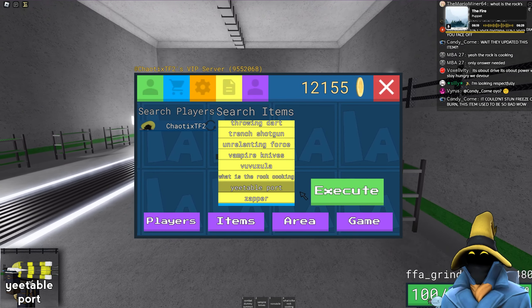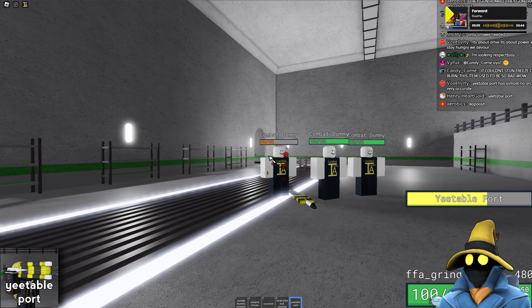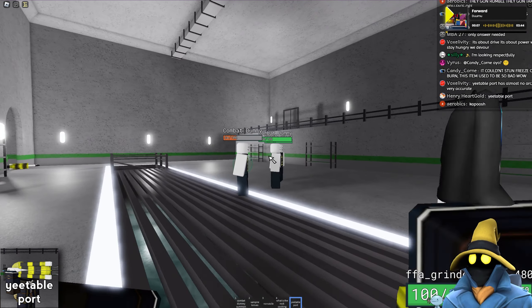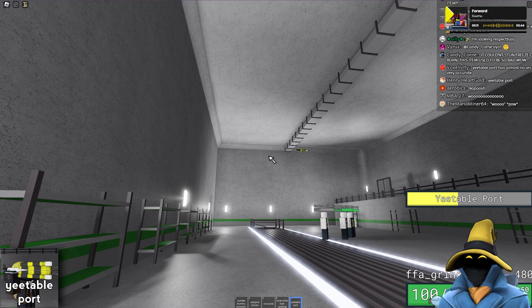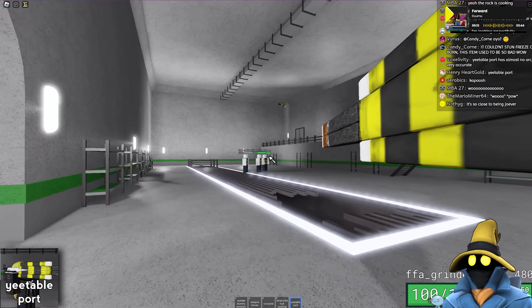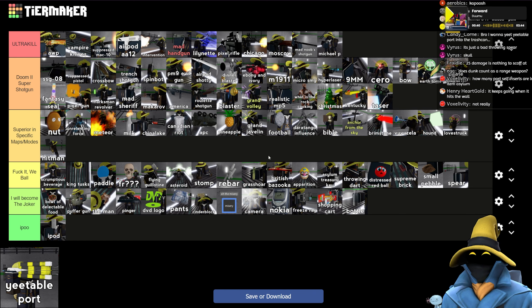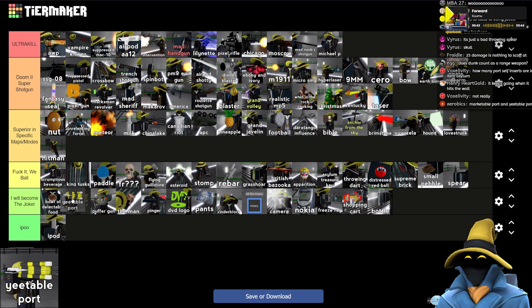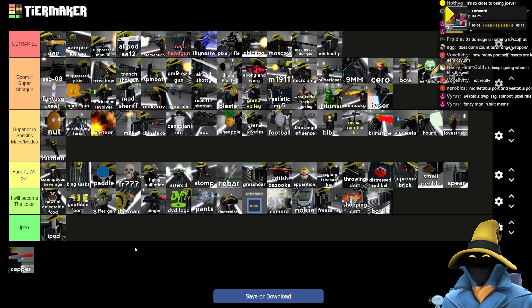Yeatable Port — this is another new one. It hits them and makes them bleed for a little bit. It's very accurate — basically a paper airplane, but it kind of sucks. It's not great. I would become the Joker, but I think it's better than still a lot of these other ones.